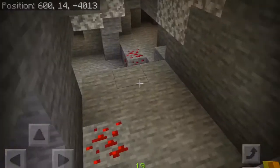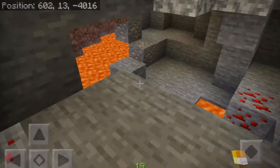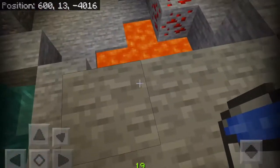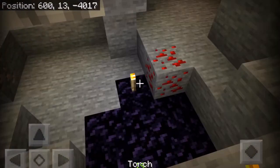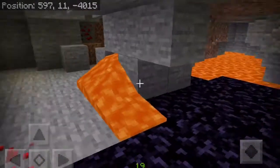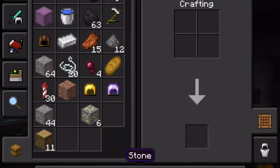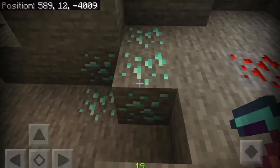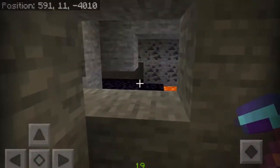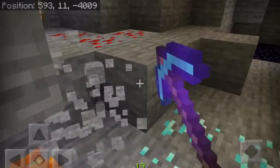I see some redstone here. Ooh! Well, that's a very drastic change from before. We're at Y level 13 currently. It's a pretty high chance there's diamonds down here, so let's see if we can find them. Oh! I was about to cut the camera, but I guess I don't need to. I think I'm gonna mine it with silk touch, just so then we can see what the ground total is at home. This is on the same Y level as the lava now, and I don't want to lose the diamonds to the lava.